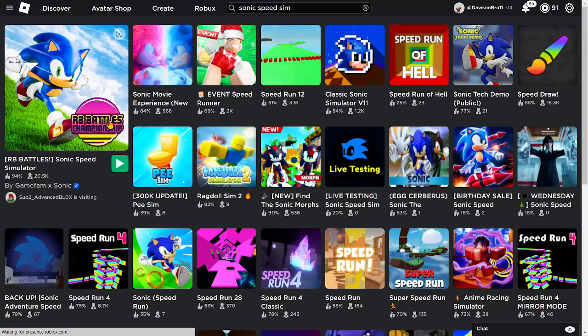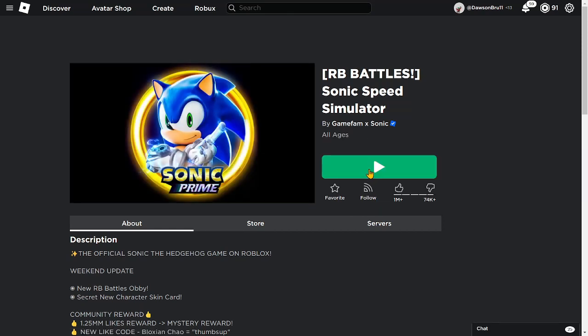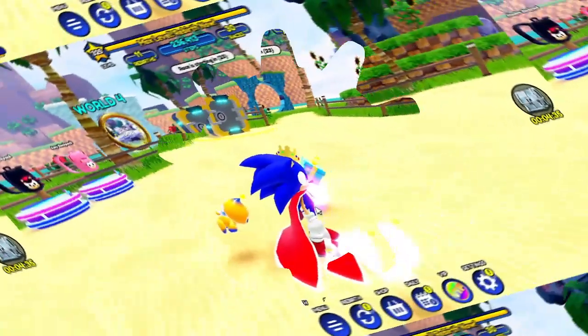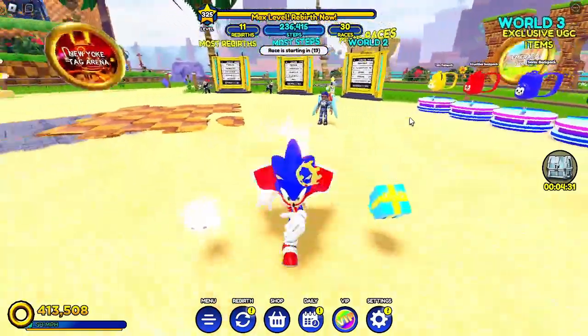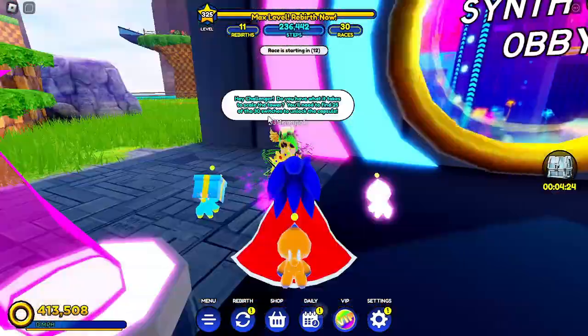Hey guys, welcome back to another video! Today we want to be getting the Sonic Speed Simulator RB Battles badge. I'm pretty sure you have to go through a portal and you just find a bunch of switches.